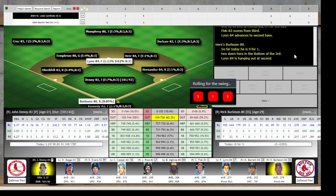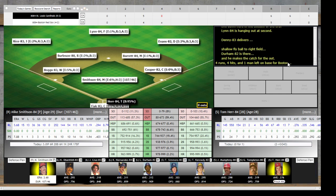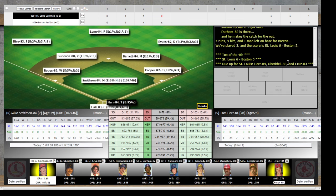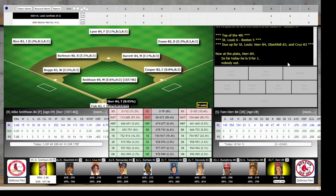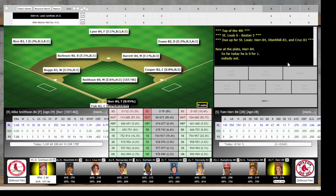Boston not fooling around here either. Shallow fly to right, Durham is there and makes the catch for out number three. Four runs, four hits, one man left on for Boston. We've played three innings and the score is St. Louis 6, Boston 5.